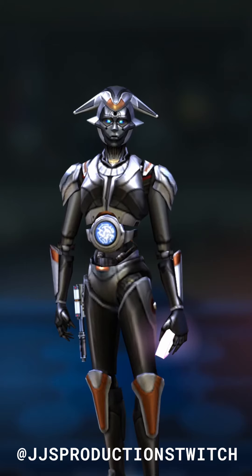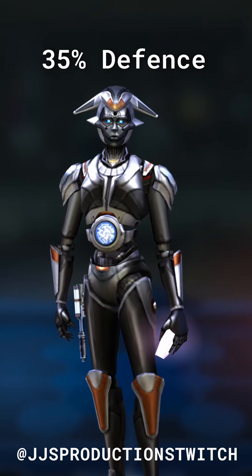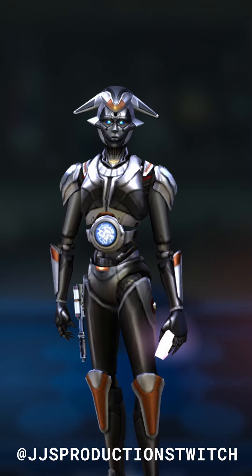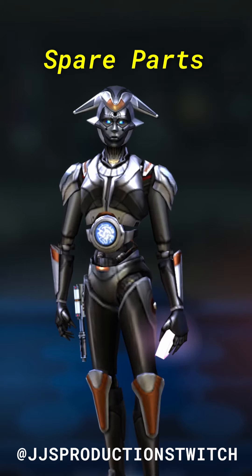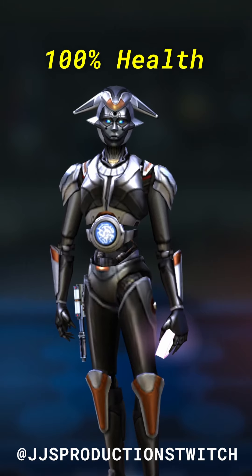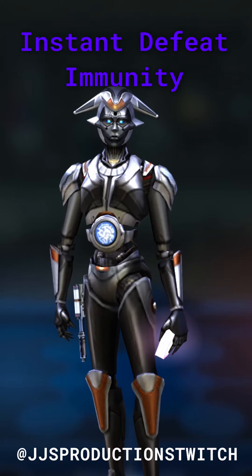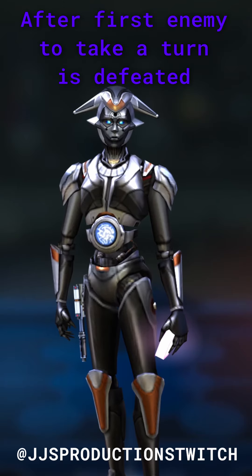Sortie's leadership ability has an Omicron ability for Conquest. Droid allies gain 35% defense plus 35 speed and gain spare parts until the end of battle. Sortie gains 30% max health and plus 40 speed if all allies are droids. Spare parts grant plus 30% critical chance and plus 30% offense. Allies revive with 100% health and foresight if they are defeated. The Conquest Omicron: all allies are revived with 60% health and gain damage immunity and instant defeat immunity for 2 turns after the first enemy is defeated.